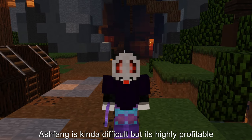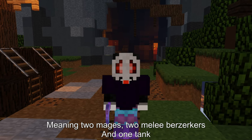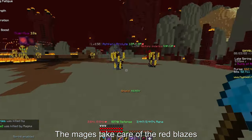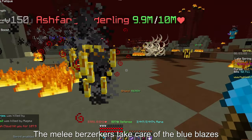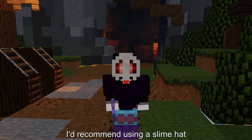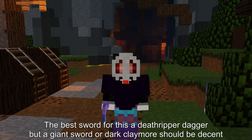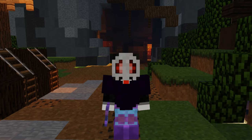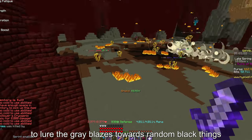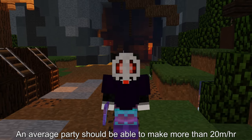Ashfang is kind of difficult but it's highly profitable. Get a party of at least 5 people: 2 mages, 2 melee Berserkers, and 1 tank. The mages take care of the red blazes, the melee Berserkers take care of the blue blazes. Remember your damage is capped at 1 mil per hit, so if you can deal a lot of damage I'd recommend using a Slime Hat. The best sword for this is a Death Ripper Dagger, but a Giant Sword or Dark Claymore should be decent. Finally, the tank's job is to use their Jingle Bells to lure the grey blazes towards the random black things, which is the only way to beat them. An average party should be able to make more than 20 mil per hour.